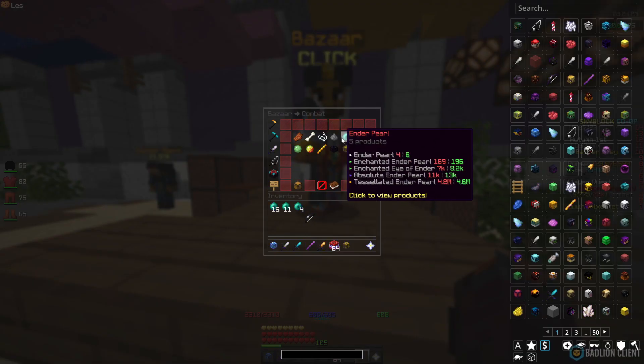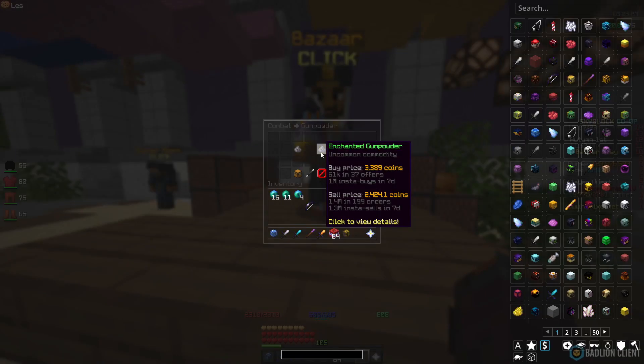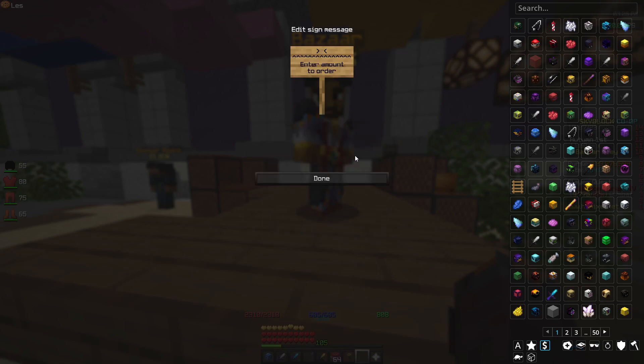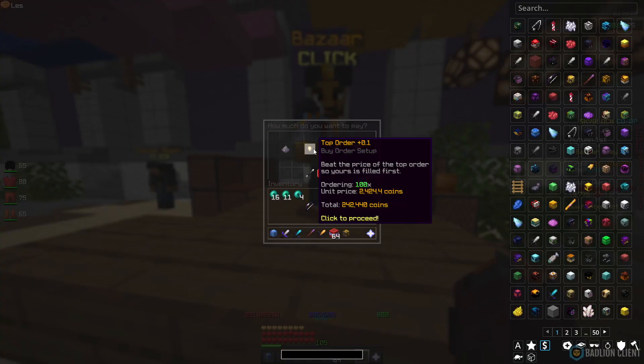For the next flip, go back to Combat and then go to Gunpowder. Enchanted Gunpowder has around a 1,000 coin difference, so if we create a buy order for a hundred, we should be expecting a 100k profit from this flip once it fills and gets sold.